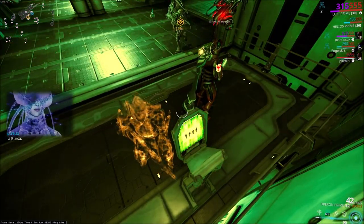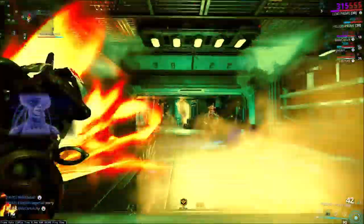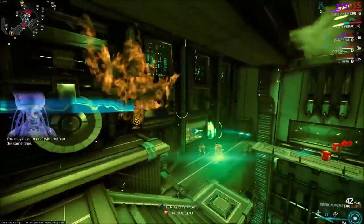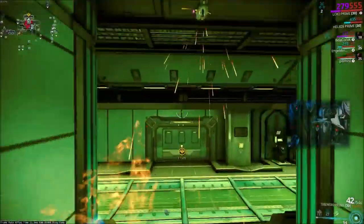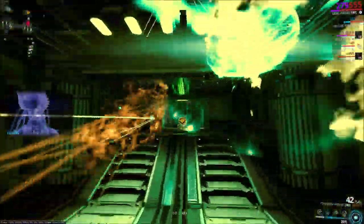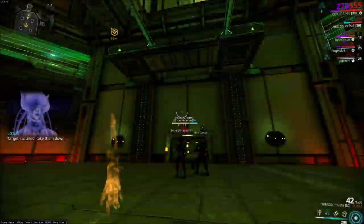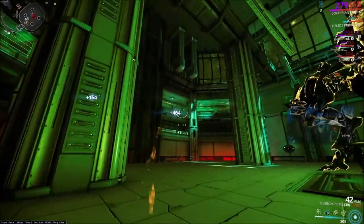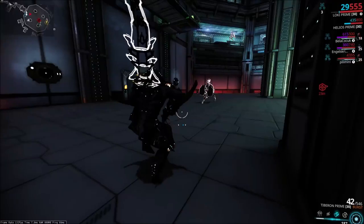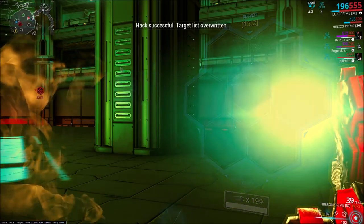I have no idea why this guy got out of the elevator. So this is a random team — no premades or anything — just trying to get through here the fastest way possible. In this fight, you would normally have to hack the consoles, kill the bursas, hack the bursas, and then they would come out. But with Loki, you can just switch teleport them out and roll through the blazers to get the bursas down there.